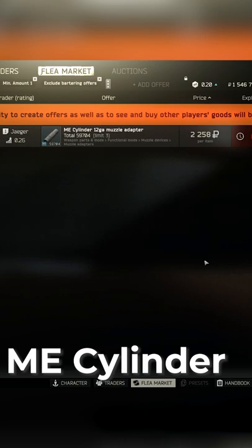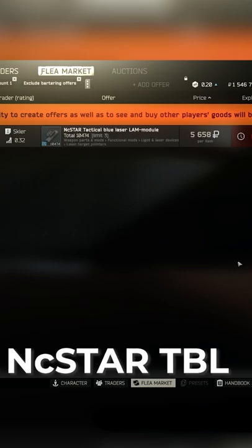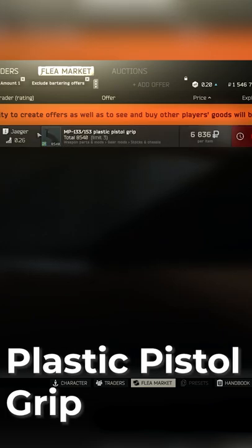You will then need this muzzle adapter from Level 1 Jaeger. Next, buy this foregrip from Level 1 Skier. Buy this laser from Level 1 Skier as well. You can get this pistol grip from Level 1 Jaeger.